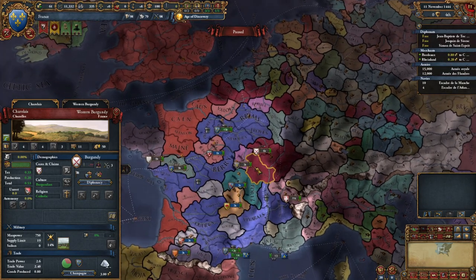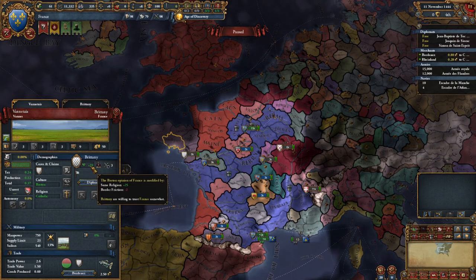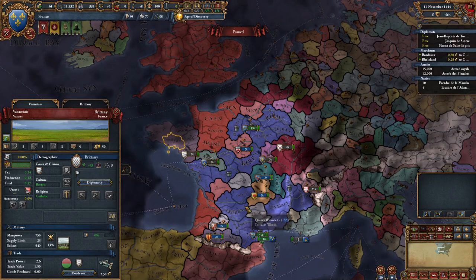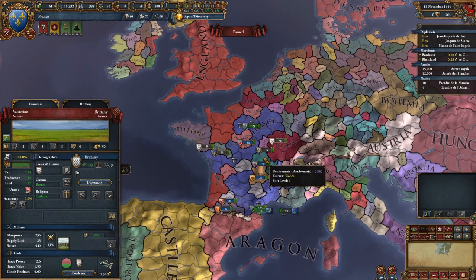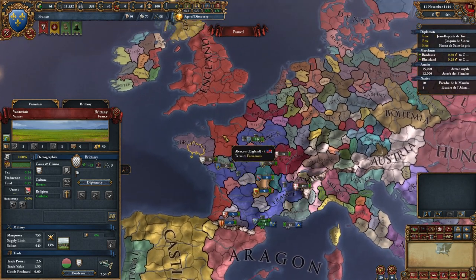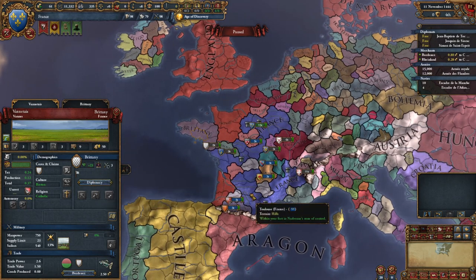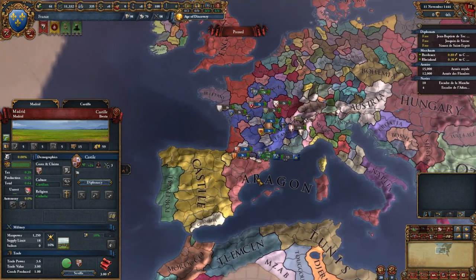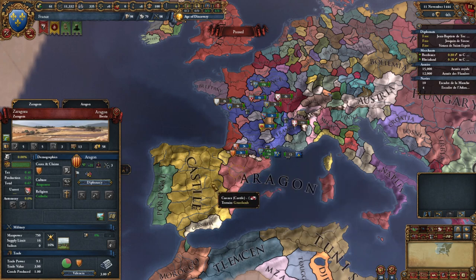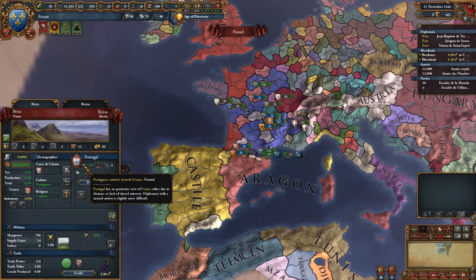Burgundy doesn't like us either - rivals on both sides. We've got Brittany over here who likes us though - they're friendly at plus 23, a nice positive relationship. We could probably get an alliance with Brittany. So if we're thinking we're surrounded by a couple of enemies and we have land we're going to need to take in war against England, maybe we could go into Iberia. Castile likes us and looks fairly powerful. Aragon likes us as well. Portugal is neutral towards us - they might be less likely to ally us, and distance does play a big aspect when it comes to diplomacy.